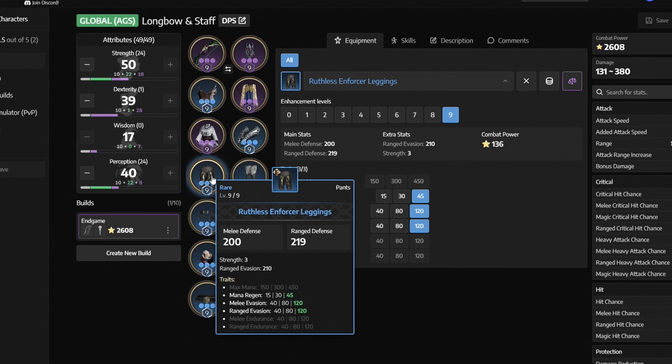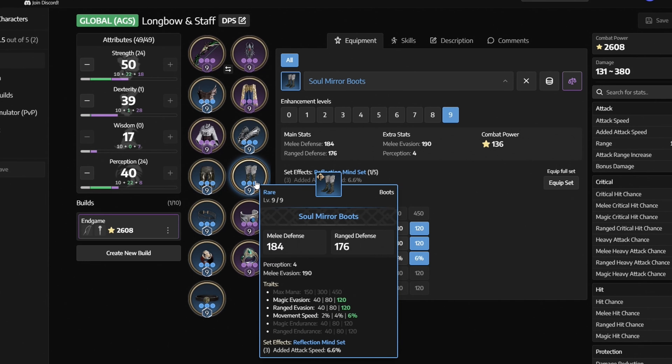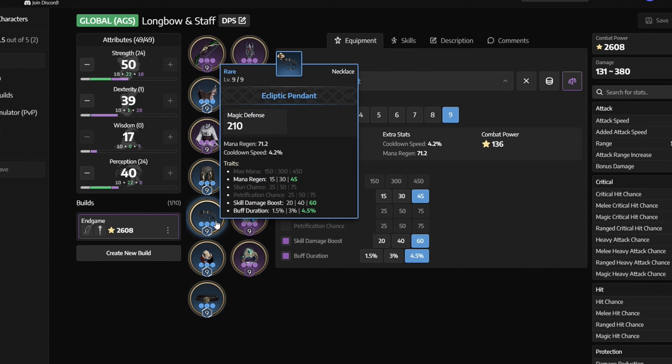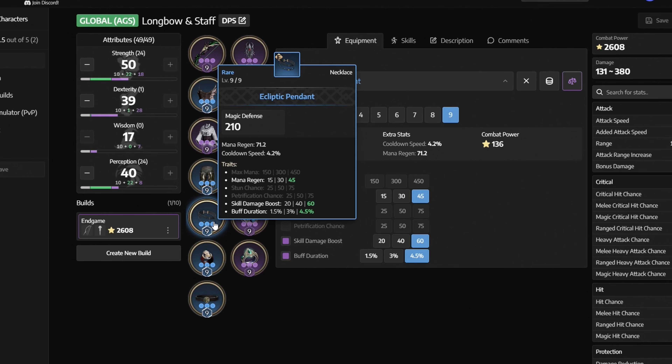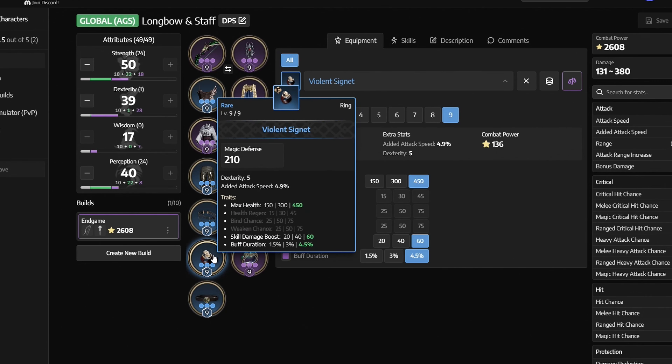Next we have Ruthless Enforcer Leggings with Mana Regen, Melee Evasion, and Ranged Evasion. Next we have Soul Mirror Boots with Movement Speed, Ranged Evasion, and Magic Evasion. Next we have Ecliptic Pendant with Skill Damage Boost, Buff Duration, and Mana Regen. Next up we have Ancient Saroderma Braces with Skill Damage Resistance, Mana Regen, and Debuff Duration.